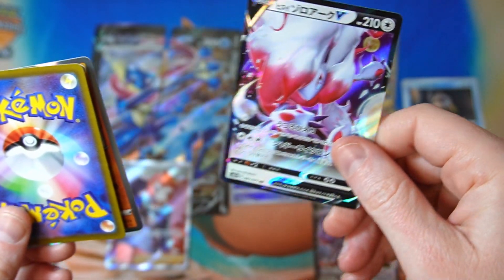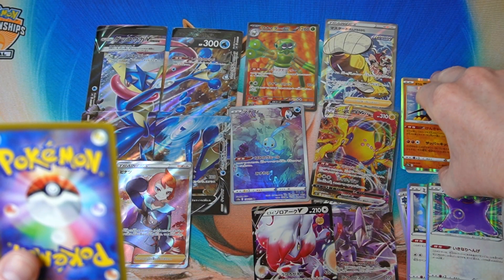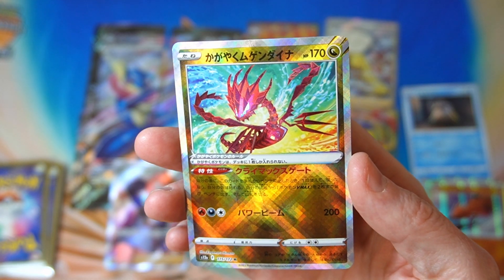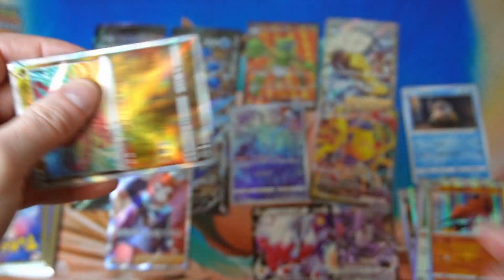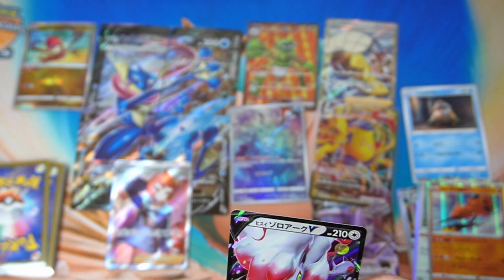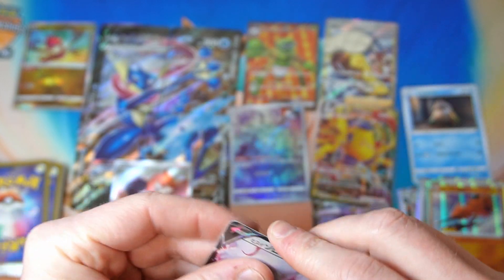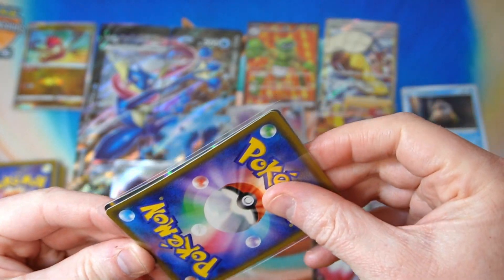We got Hisuian Zoroark. We got a Zapdos. What is this? That's not so good for 1,000 yen. The Eternatus, we do have a lot. But anyway, we're gonna have a binder full of Radiance, so we'll sleeve up this one. It's just gonna go into a box.